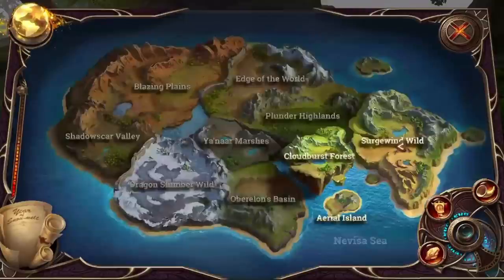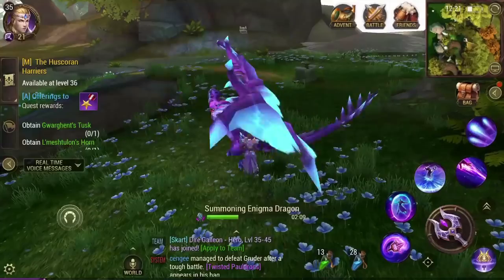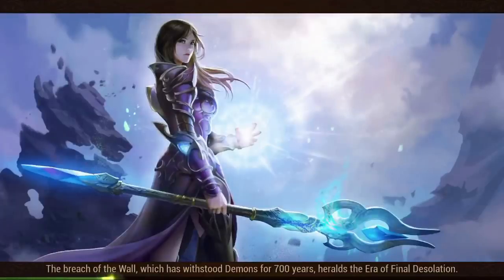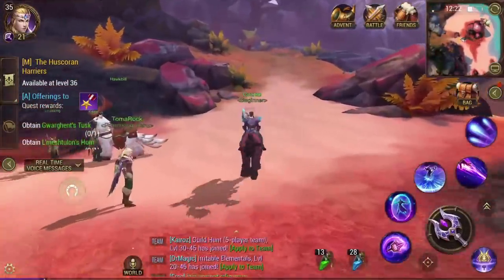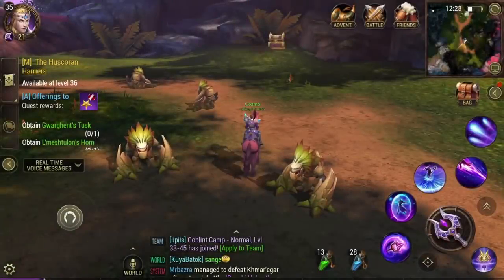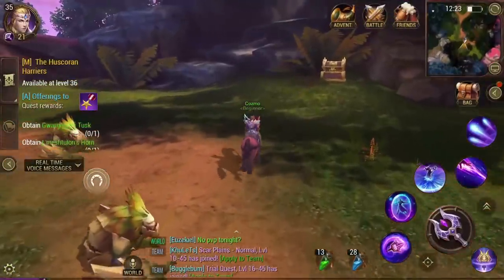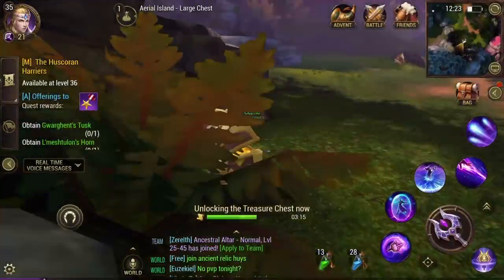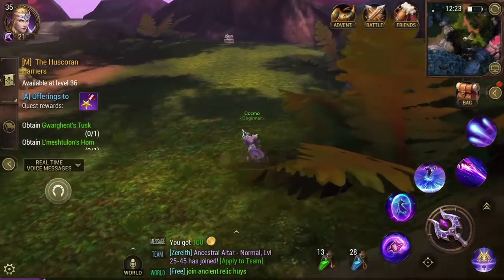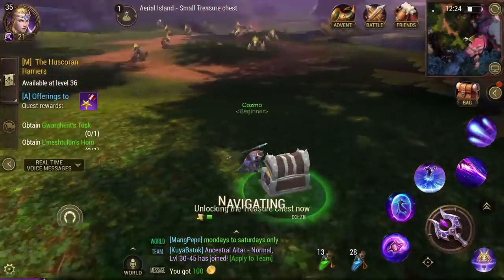Another spot where you can find a chest — I don't go here frequently — is back in Aerial Island. You're gonna have to click on East Moon Beach to get there. After navigating around the ship and going quite a distance — unfortunately you can't teleport there, which kind of sucks — here's a gold chest and no one has touched it yet. I think not many people know about this place, so they don't come here often for the chest.